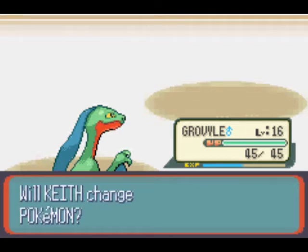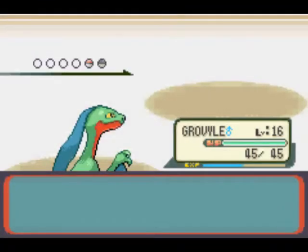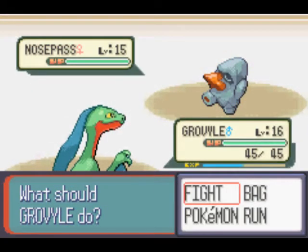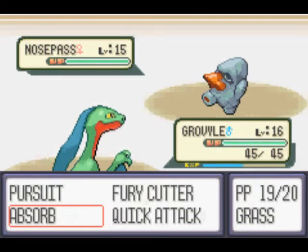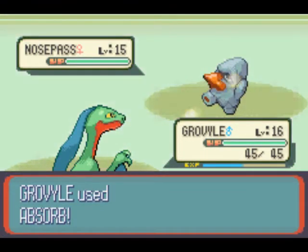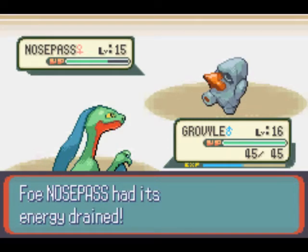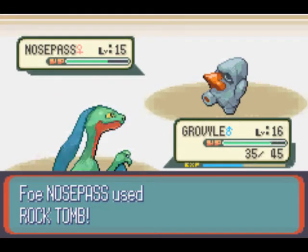The next Pokemon she's going to send out is called Nosepass. Here's some advice: if you did not start with Treecko or Mudkip, don't underestimate this thing. I know it may look weird right now, but don't underestimate it — it will defeat you if it has the opportunity. This thing just has ridiculous defense. And what's worse is that it knows Rock Tomb, which can get really, really annoying.